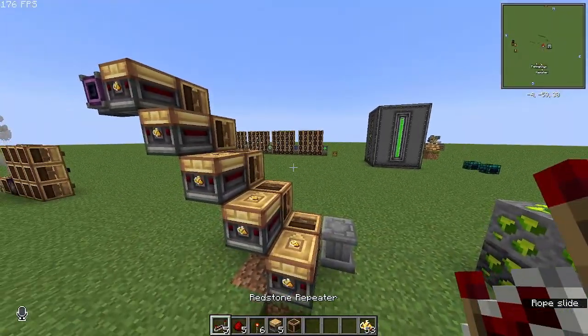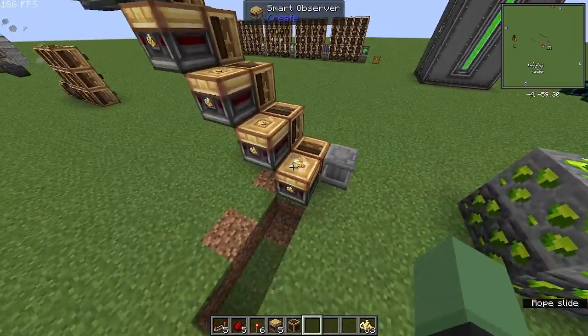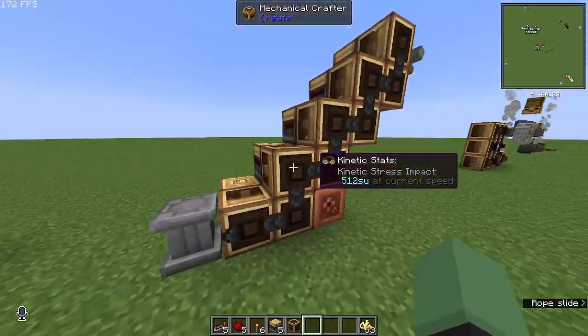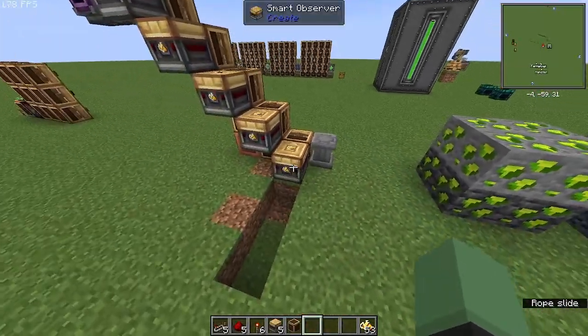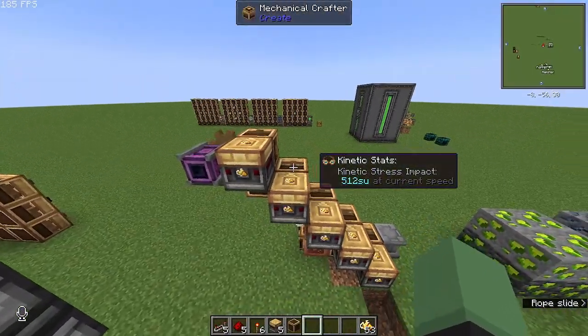You will need five repeaters, five redstone, and six redstone torches. You'll need five smart observers facing towards the crafters in each corner, and filter it for the enriched yellow cake, which is what is used to craft the uranium rods.